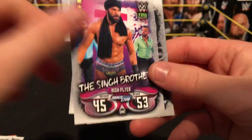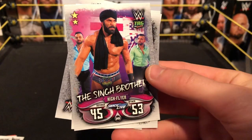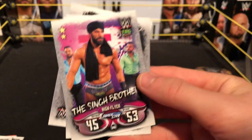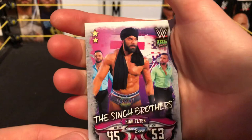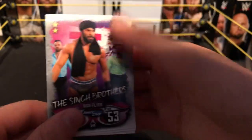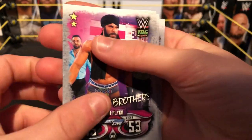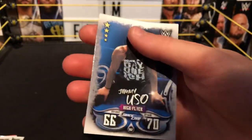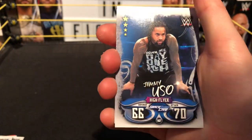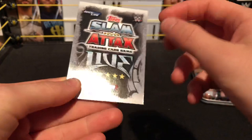Next we have the Singh Brothers, high flyer from Smackdown Live — I thought it was Jinder at first, Jinder is no high flyer. So we got Sunil Singh. Next we have another high flyer card — Jimmy Uso, high flyer, Smackdown Live. Then last we have a technical.